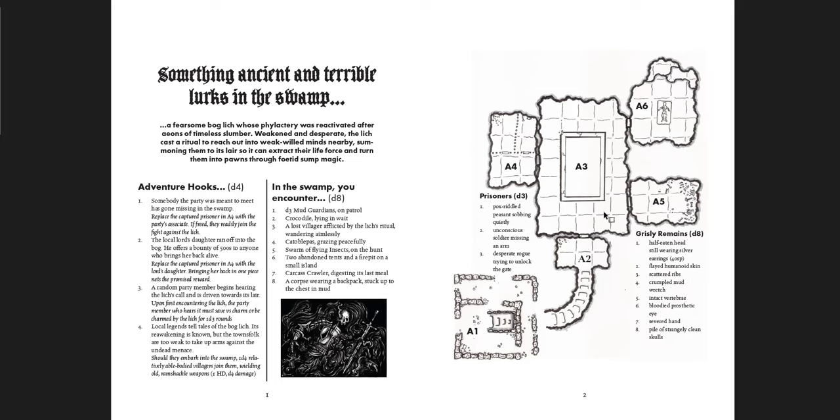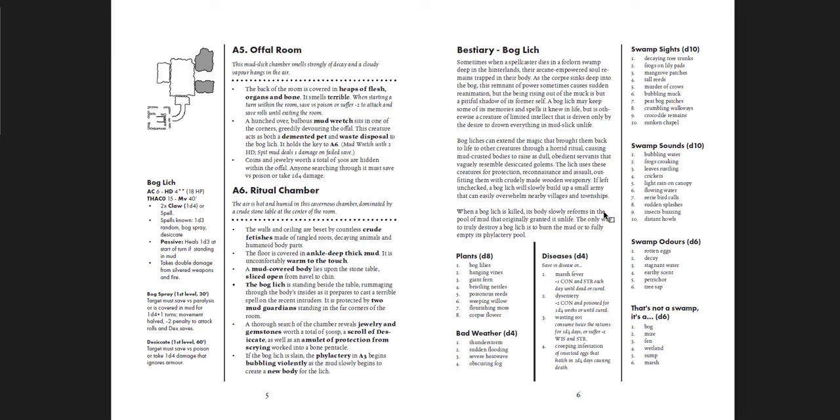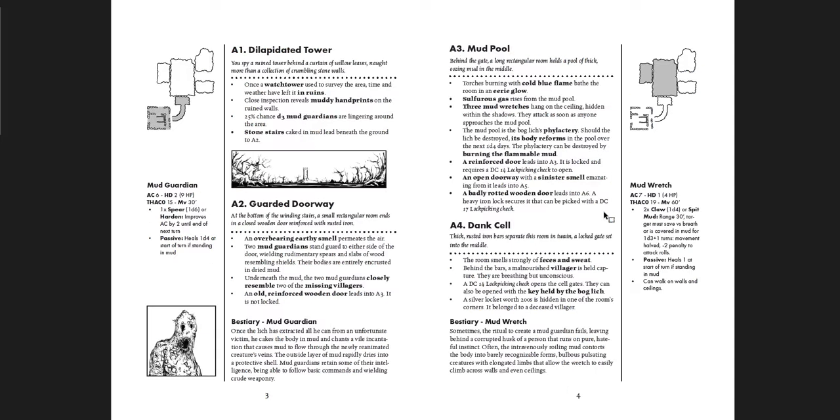You get the map, and then on the next page you get descriptions of each of the rooms and what's going on there. You have mini-maps created for each of the rooms, which is great — it shows you where you are. It's kind of gross and creepy what's happening here with the bog lich. And then you get some random tables at the very end. That's the whole PDF, just these few pages.